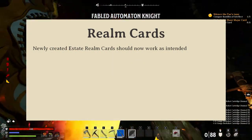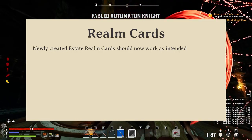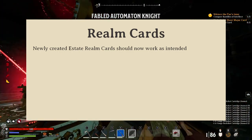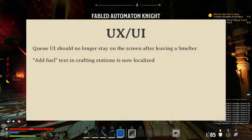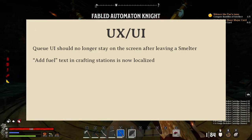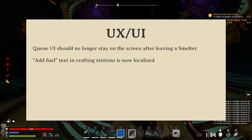Another big bug fix that I'm really glad to see is that estate address cards now work. Previously they would show up blank or just had various problems, and they certainly didn't fire off when you placed them in portals. So this ought to allow groups to get together and build the community realms again. There's also a fix regarding the UI sticking around — like if you moused away it would still show up on your screen. Although they specifically mentioned the smelter, I also noticed that this problem was with the mortar and the stove, and hopefully this also fixed those instances.